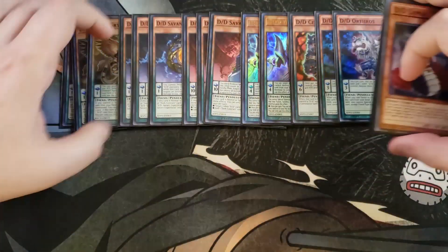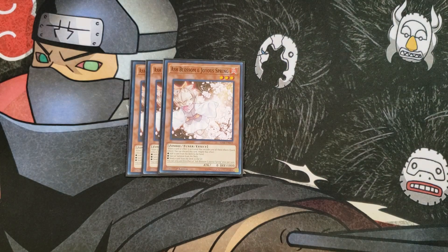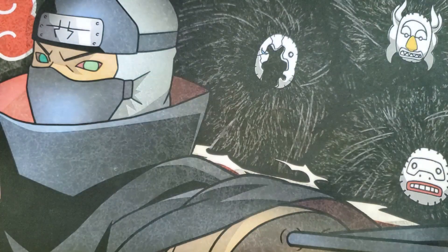So that's it for the D/D/D monsters — let's get into the tech monster cards. For hand traps we're going to be playing three copies of Ash Blossom, which is just a fantastic hand trap overall. And then we're playing three copies of D/D Crow — it kind of works with the archetype but isn't technically a D/D monster. It's really good because it can banish cards from the opponent's graveyard. I considered playing Maxx C and Druiswyrm instead, but ended up with the three copies of D/D Crow because certain cards in this deck stop you from summoning anything but D/D/D monsters.